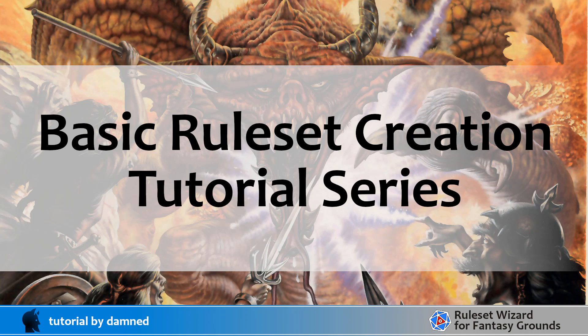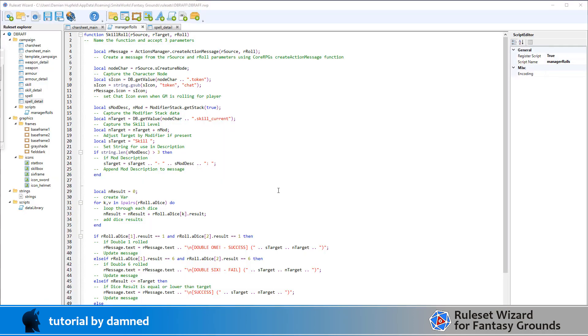Welcome back everybody. In this video we're going to fix up the skill roll. In an earlier video we created a rollable skill field and it was doing 2d6 plus the relevant skill. However, that's not actually how a skill test works. In a skill test you have to roll equal to or under your skill.